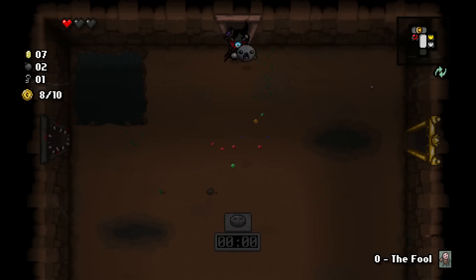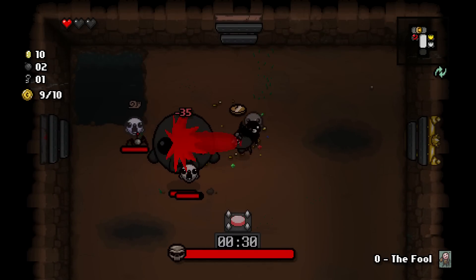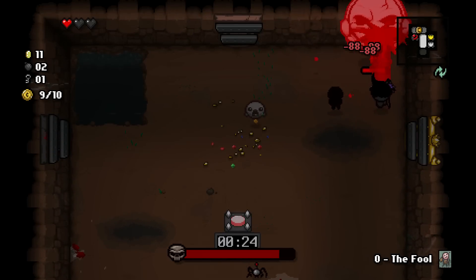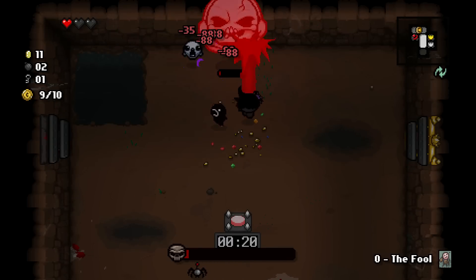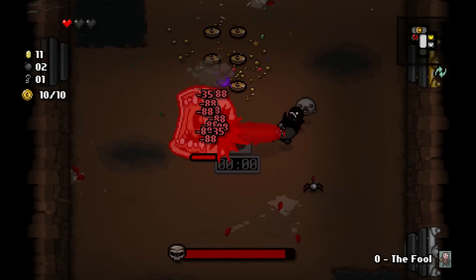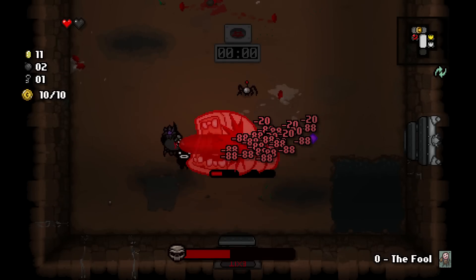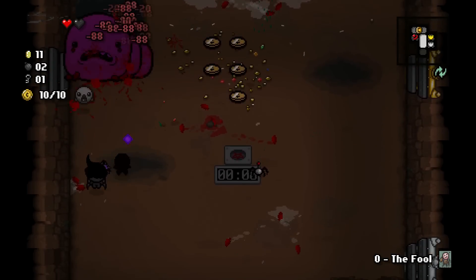I'll take a key and then we'll do this. Horn is absolutely one of the worst things - I hate fighting this as a boss. Luckily he didn't do anything. Chubb - why am I silly? Charge this laser. He's being feared so he's going to run away from me and he's dead. Grab all this.